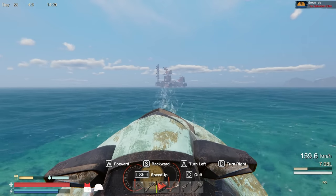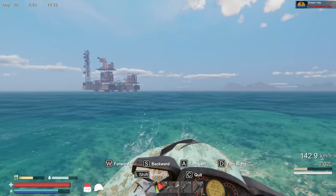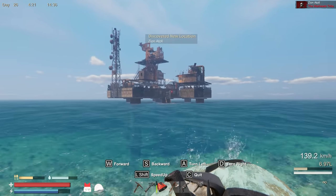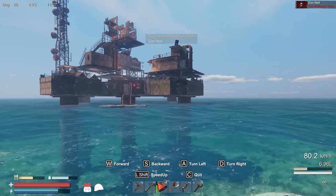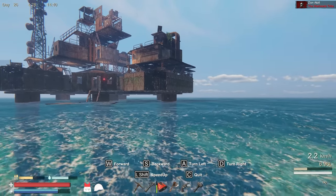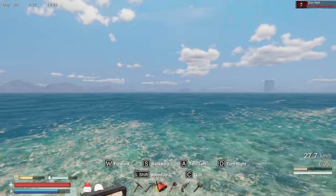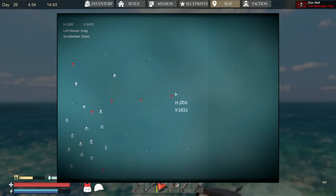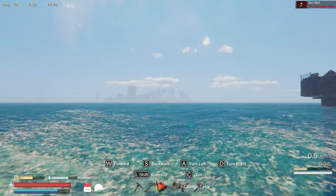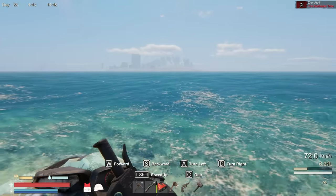This looks like an oil rig of some sort. Oh my gosh, this is like the base from the intro stuff! I was always wondering how the Warheads Tribe built on these pillars like this. That is super cool — I wonder if we could take that over. The only problem is that you're way out here, out of the way of everything. But I guess if you have a jet ski it doesn't really matter.